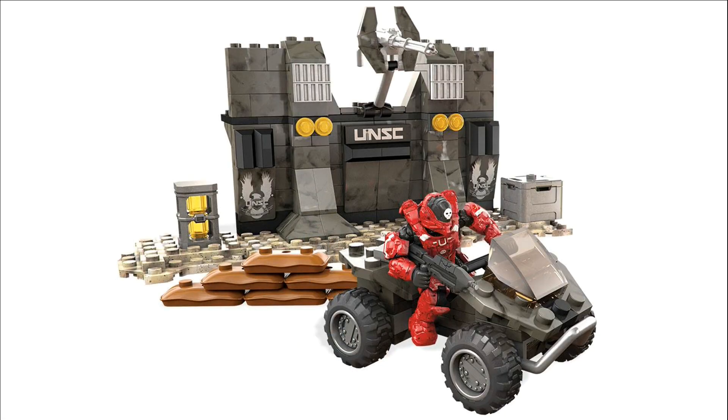This next set — I don't remember the name either — includes a classic Mongoose, along with a Spartan Orbital in red with white details and a black visor, including a new design assault rifle. On the back side there's a UNSC defense position with accessories including a turret, a coil, a crate, and sandbags.